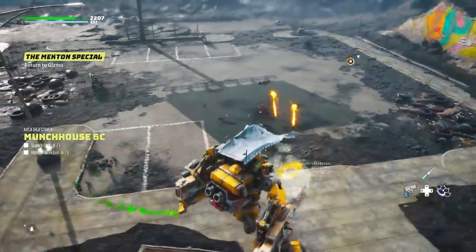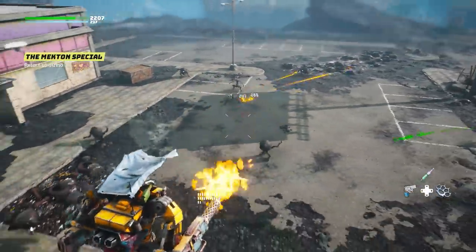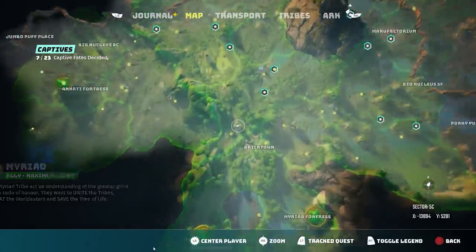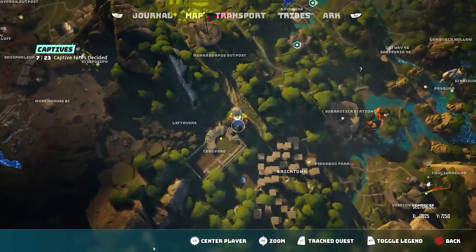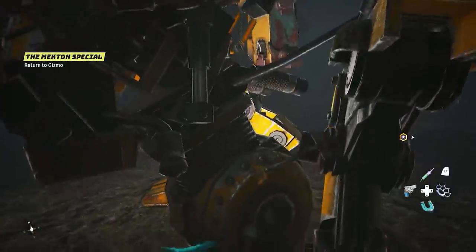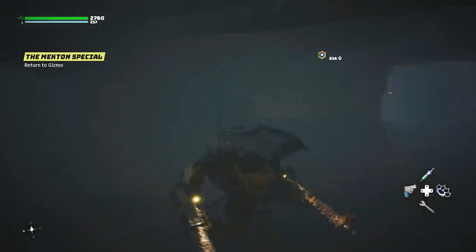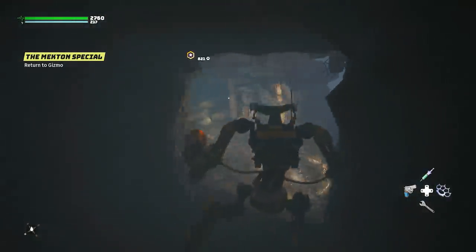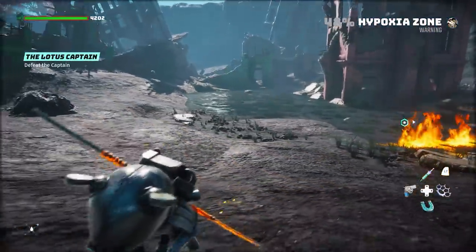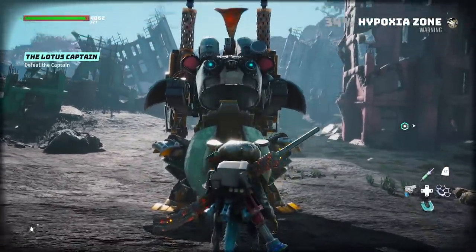The next one, which should follow soon after, is the Magton — kind of like your mechanical suit. You get this from Gizmo on this side of the map in the Chalkyard by simply following the main story campaign. Eventually you'll have to rebuild it from the ground up through a pretty short quest, and once you're back to him he gives you access to the Magton and you can immediately use it.